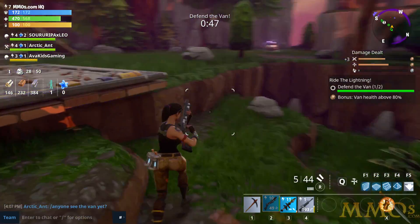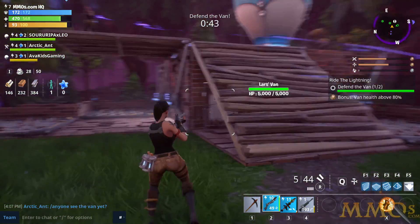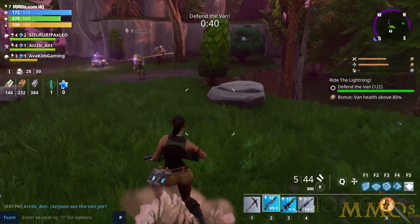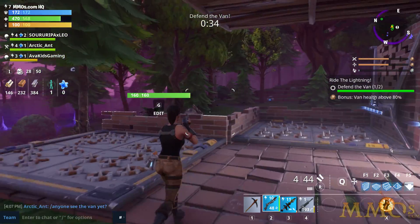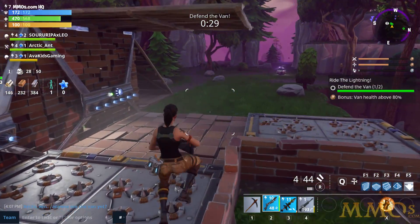Van health above 80%! So if you complete this mission with the van not getting hit too much, you get a bonus reward, which is nice. These missions are basically teaching you how to play the game right now. There's quite a bit of customization — you can bring different survivors with you, and you can basically place them as turrets or in support roles. If you have certain survivors with you, it gives you a bonus to your regen, bonus stats, and whatnot. There are tons of those you can unlock.